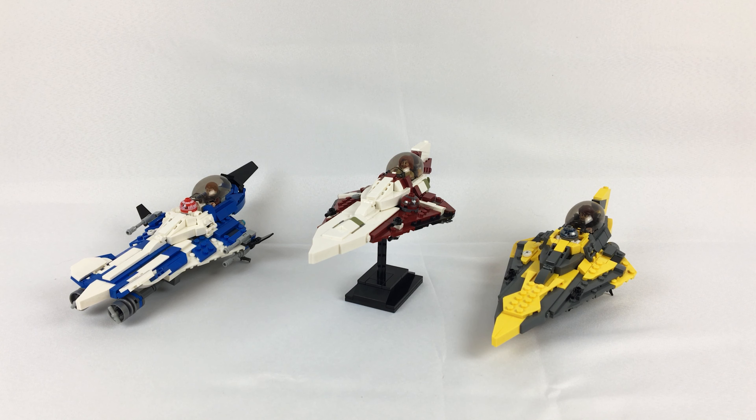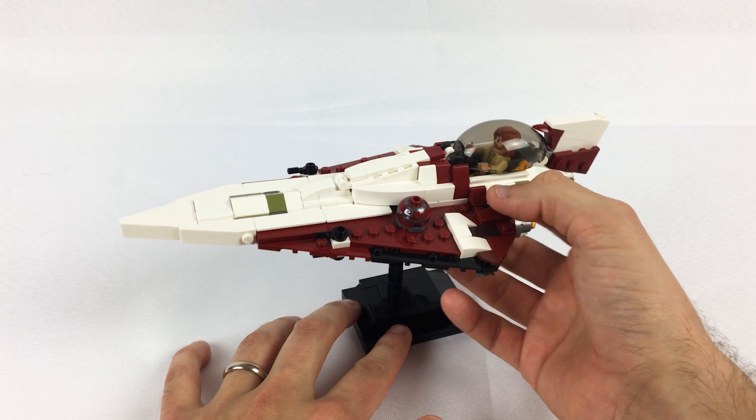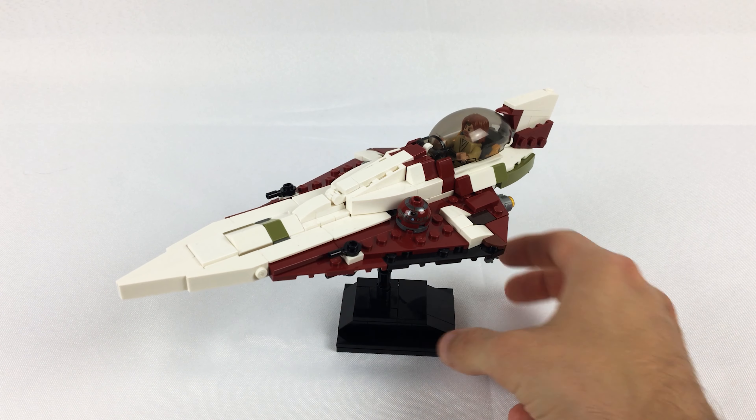What's up, you guys? It's Two Bricks, and today I have the rare triple MOC video for you. It's really one MOC that has been severely modified to create three different versions of the same ship. If you guys are Star Wars fans and prequel fans in particular, you'll recognize the Delta-7 Aethersprite Jedi Starfighter. These are my three favorite versions of this ship, but canonically there are dozens of them — each Jedi having customized their own.